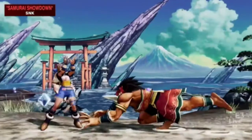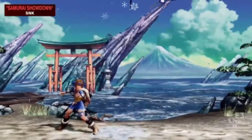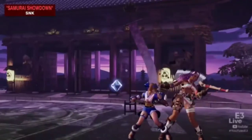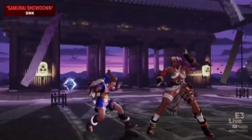Right here we're going to see Rimururu punish Tam Tam with her Conril Monril — that is her DP. I like the frozen effects that Tam Tam has on him. Right there she jumped in with her light jumping attack, and we're going to see her weapon catch animation, which is a lot like her sister's — she's got that little force push animation.